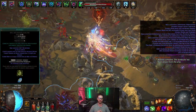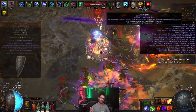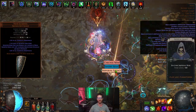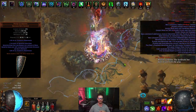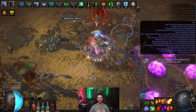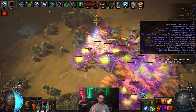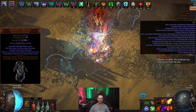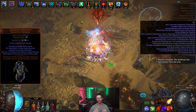So bosses deal much less damage to us. For our defenses, we reserve all of our life with Prism Guardian to fit in Purity of Elements for a large amount of resistances and ailment immunity, along with Determination with 4 endurance charges boosting physical mitigation through the roof, and Grace to dodge attacks. As we reserve all of our life with these three auras, Chevron's Wrappings is utilized to ensure chaos damage does not bypass our energy shield, but we have around 5 to 6 thousand energy shield from Discipline, the skill tree, and our gear.